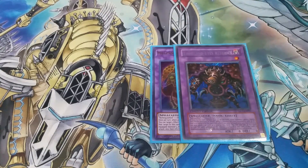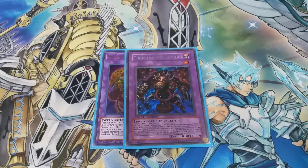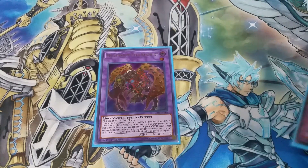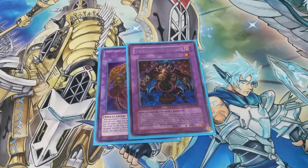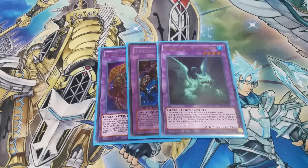Next, one copy of Thousand Eyes Restrict — good if you're forced to go second. You target one of your opponent's monsters and attach it as material; also other monsters cannot attack. Usually you won't use its full effect — you'll just take your opponent's monster, link this away, and send their monster to the graveyard. Still decent.